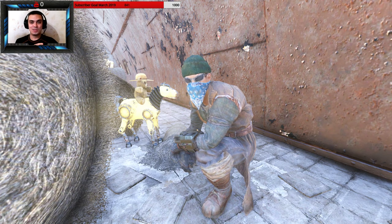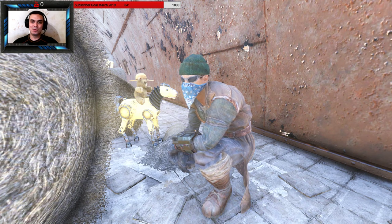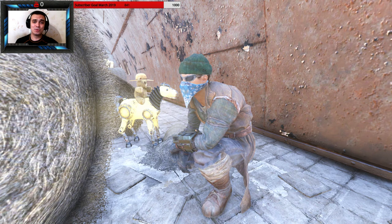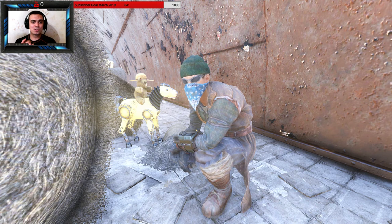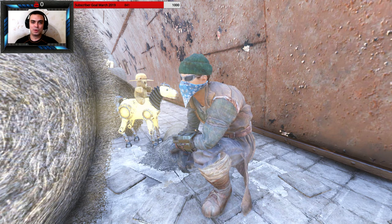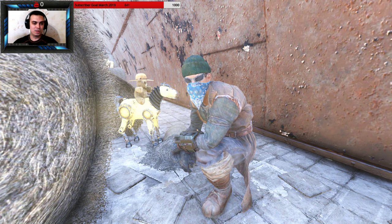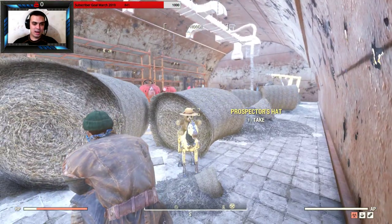The hat is always there, plus the horse is also always there. By the way, this place is pretty cool for finding screws and springs. I wouldn't say it's like hundreds of them, but it's a good decent amount if you just run through it one time, because there's a whole bunch of toys and other stuff.